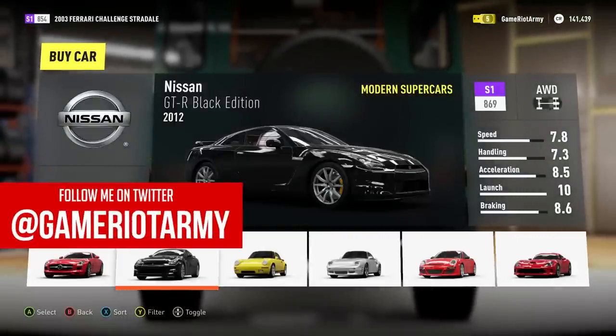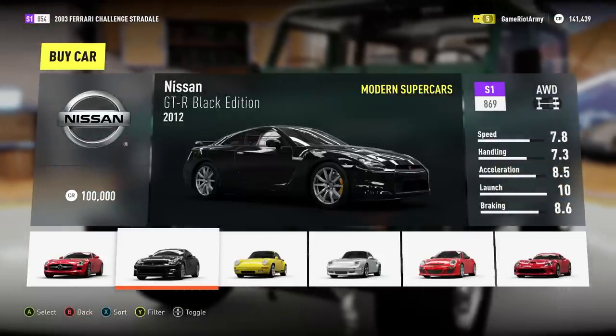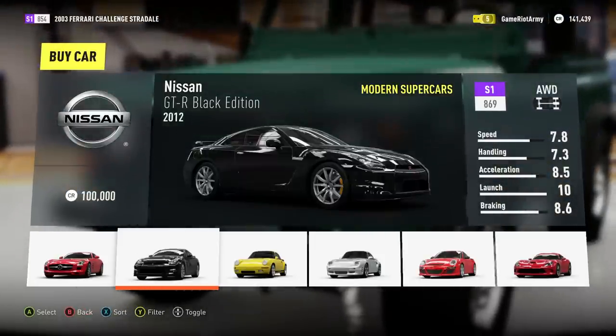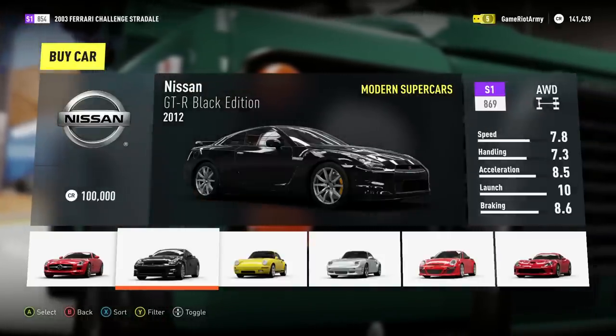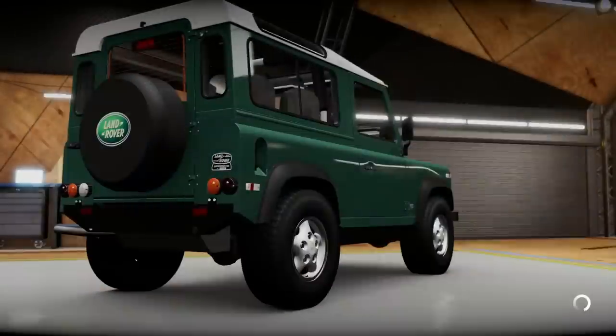Hello and welcome back to Fools of Horizon 2, this is episode number 4. You guys picked the Nissan GT-R, so that's what we're going to go with for this episode. It cost 100,000 credits so it's going to take our budget down quite a bit, but I don't mind. The car is awesome, I love it. Let's select it.